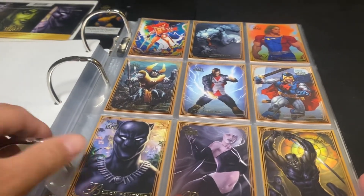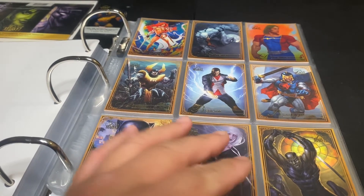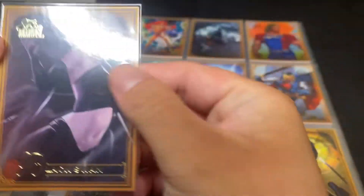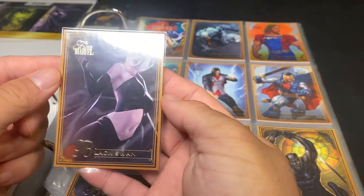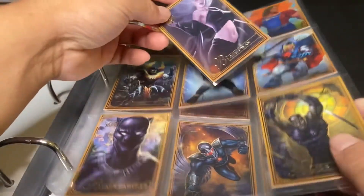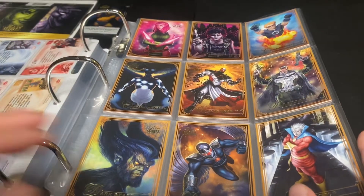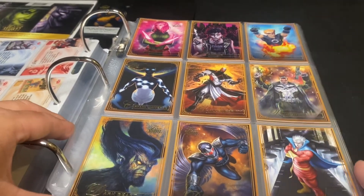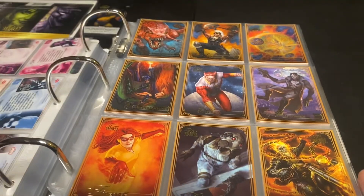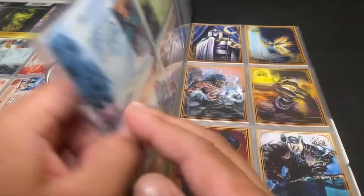I also have the gold set. When I initially bought it, I thought the outside was foil but it's not — it's just orange. I felt like it would have been better with actual gold foil, like the Black Swan cards. There are only 90 of these for the base set and they come from e-packs, not from packs.